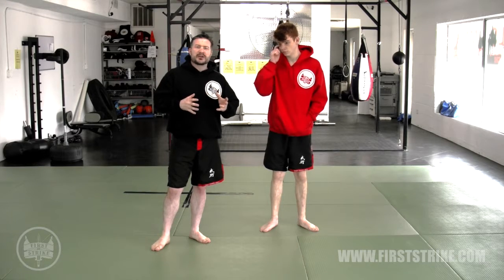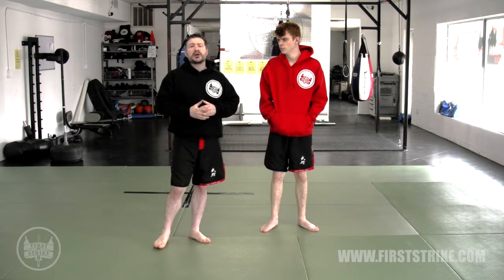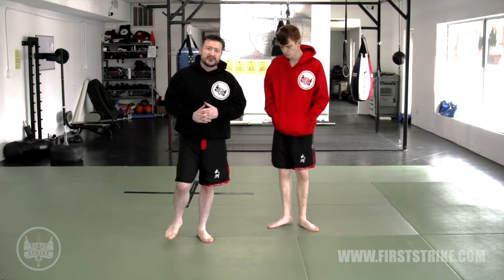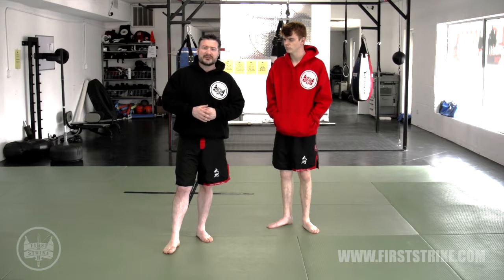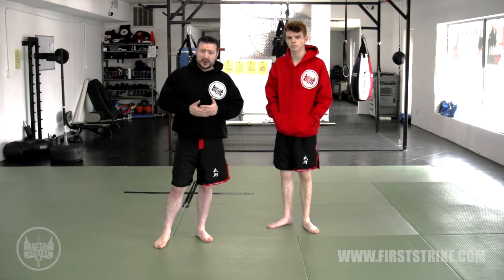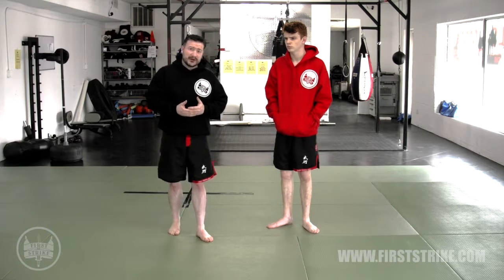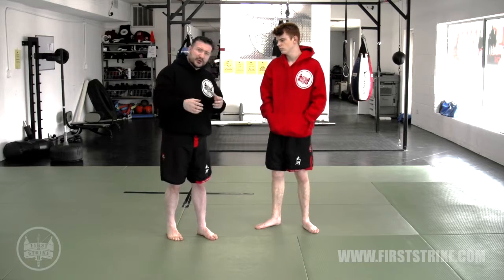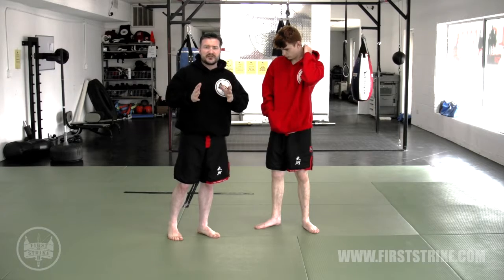Let's talk about positions in ground grappling or ground fighting from worst to best. As you may already know, there are six major positions in grappling or ground fighting that you spend the majority of your time in: the mount, the side mount or side control, knee on chest, guard, back mount, and turtle. We'll review them briefly in this video, and then you can watch the videos specific to each one.